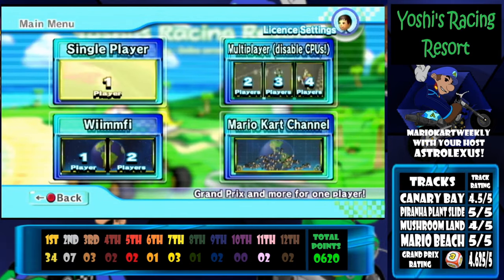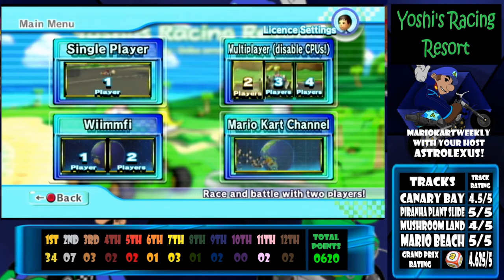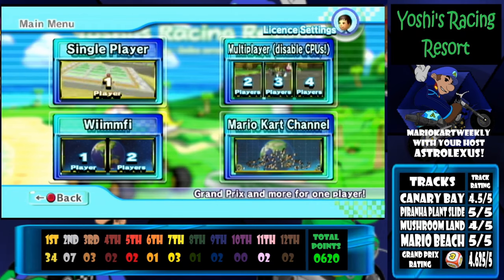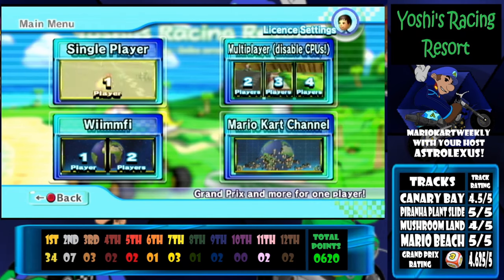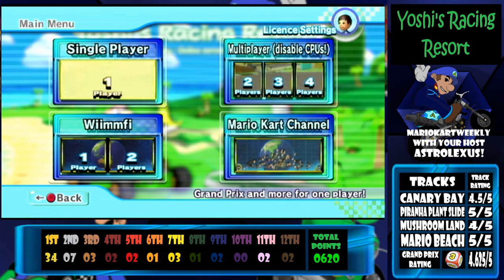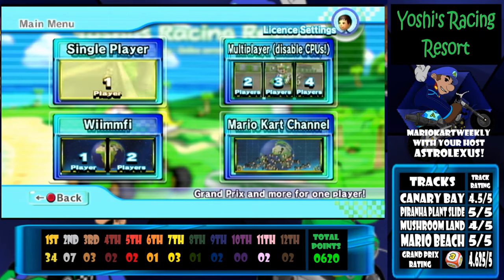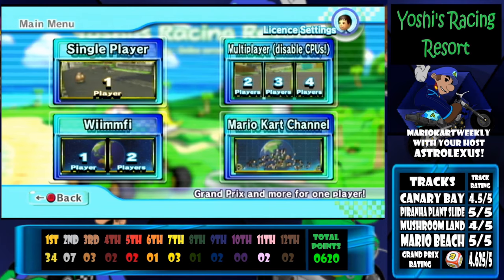Thank you guys for watching — please link me your character combinations in the comment section. I want to know what you guys are going to give me — I want to play as the characters you guys suggest. Give me weird combinations, like Waluigi and the Spear, or Donkey Kong and the Jet Setter, or Baby Mario and the Quacker or something. Just give me a combination to work with.